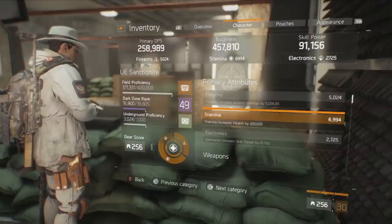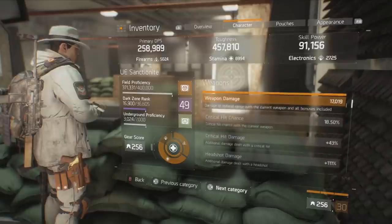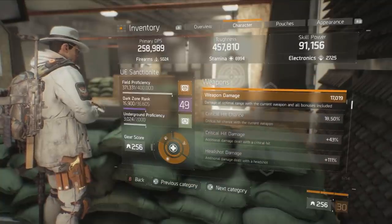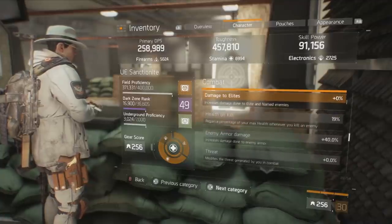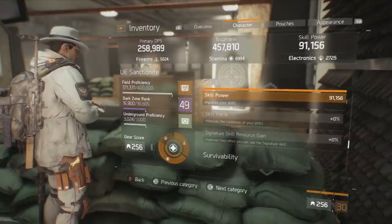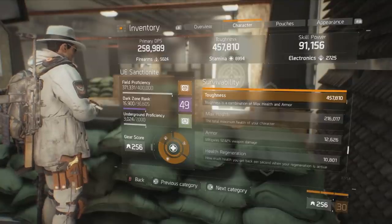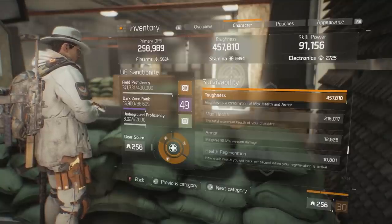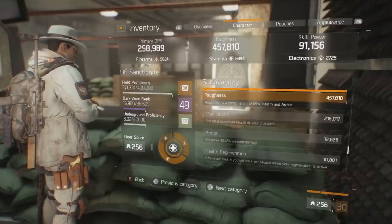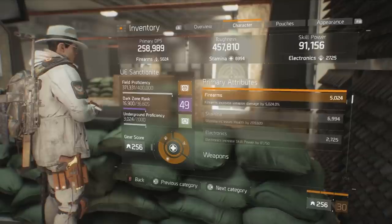Mousing over my character sheet, you can see I have a high base health pool. The Nomad four-piece bonus does not discriminate — regardless of your health pool, when you would take fatal damage you go back to full, meaning the higher your base health pool the better that bonus becomes. My weapon damage and critical hit chance are competitive; I have high headshot damage at about 111%. I have 19% health on kill, which is quite powerful, and 40% enemy armor damage. High toughness, high max health, and armor at 52.82% mitigates a large amount of damage.